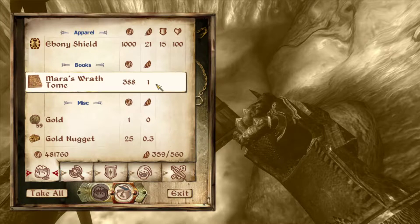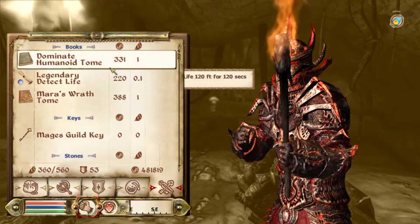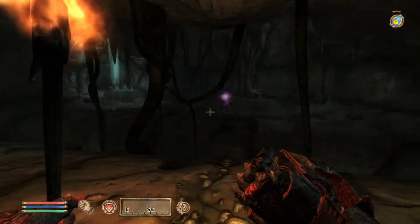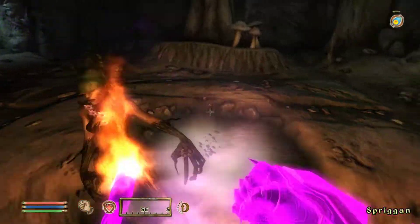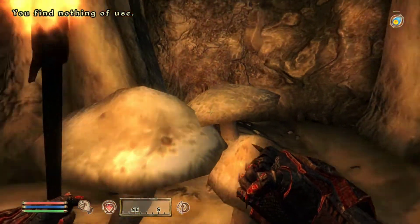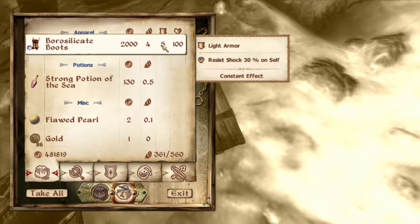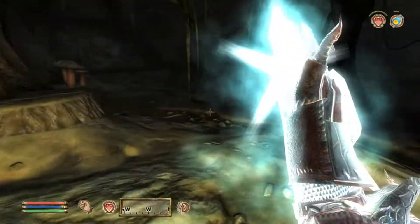An Ebony Shield — Mara's Wrath. Fire damage three points in 15 feet for 30 seconds on target, and Turn Undead up to level eight in 15 feet for 30 seconds. That's actually really impressive — it's not the most useful right now, but that is a genuinely frightening spell, especially with a name like Mara's Wrath. Borosilicate Boots — that's not the word I expected in this game, but it's the word we got.